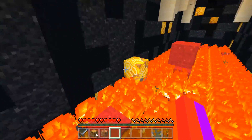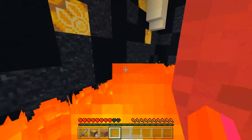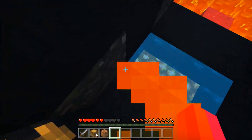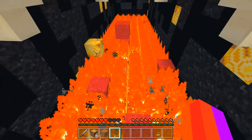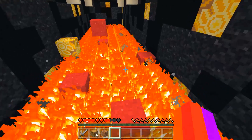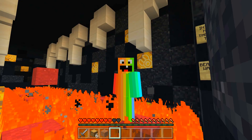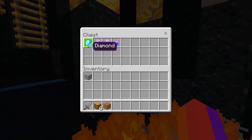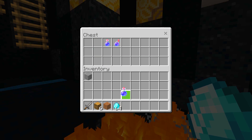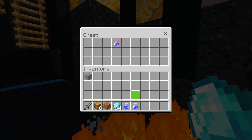If I was going through the base as a normal person who knows the parkour, I wouldn't be looking back. But what's in the chest? We're going to open it and find out. Let's see - wait what? 64 diamonds, a potion of night vision for three minutes, a potion of night vision for eight minutes, and splash potions of night vision for two minutes and fifteen seconds.